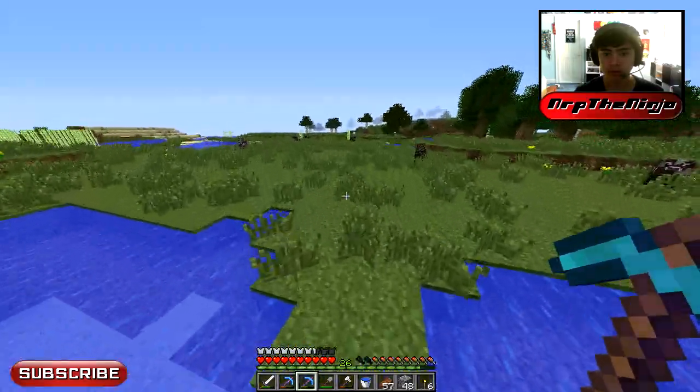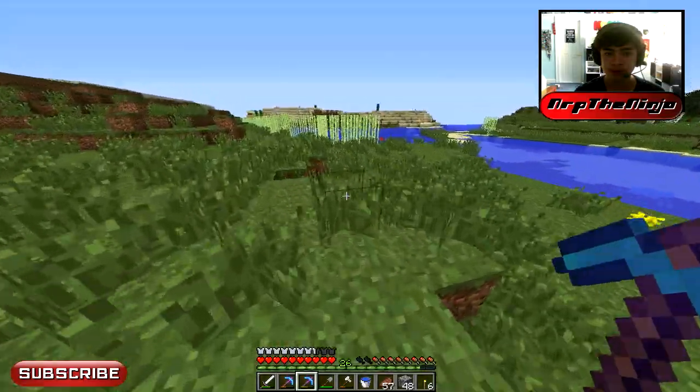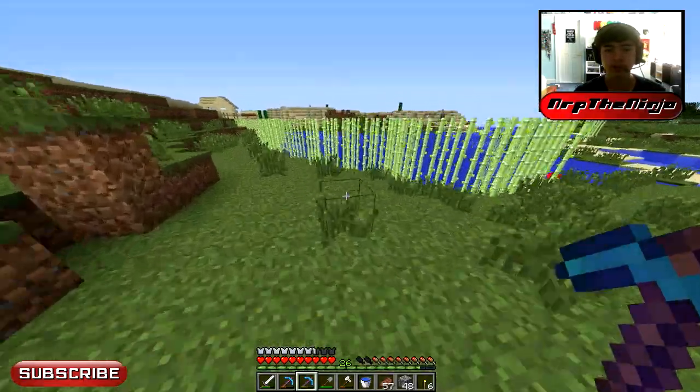We have this awesome extreme hills biome right next to our place. I think this is our sugar cane farm — yeah, of course. Sugar cane wouldn't spawn like this naturally.